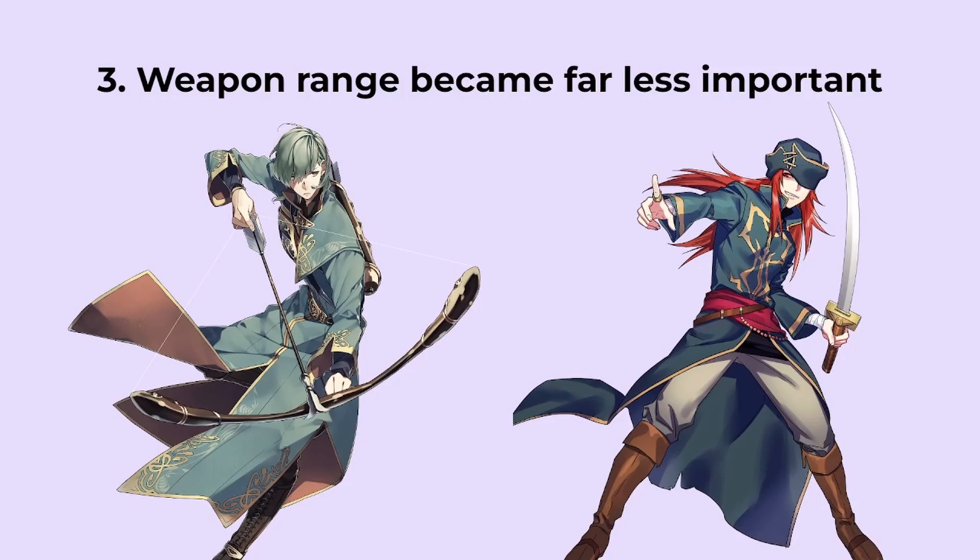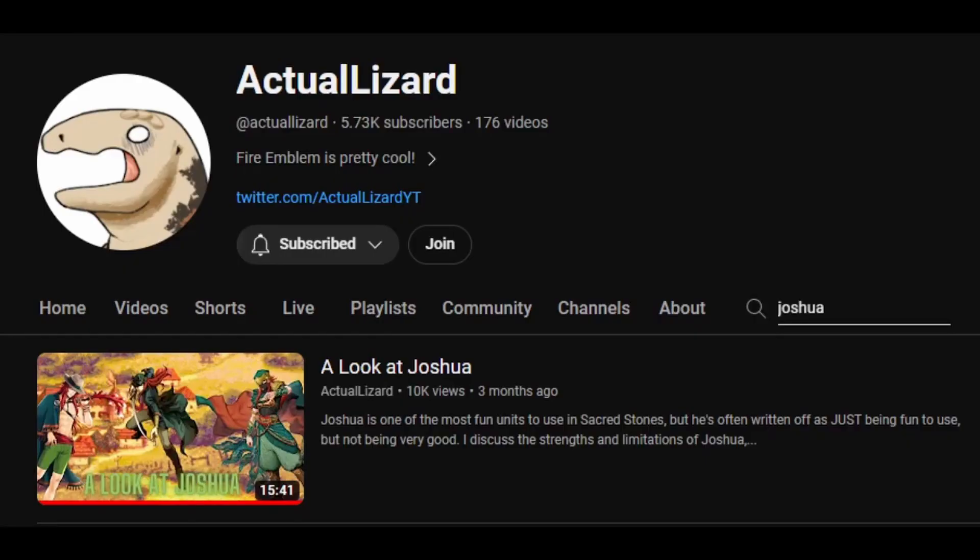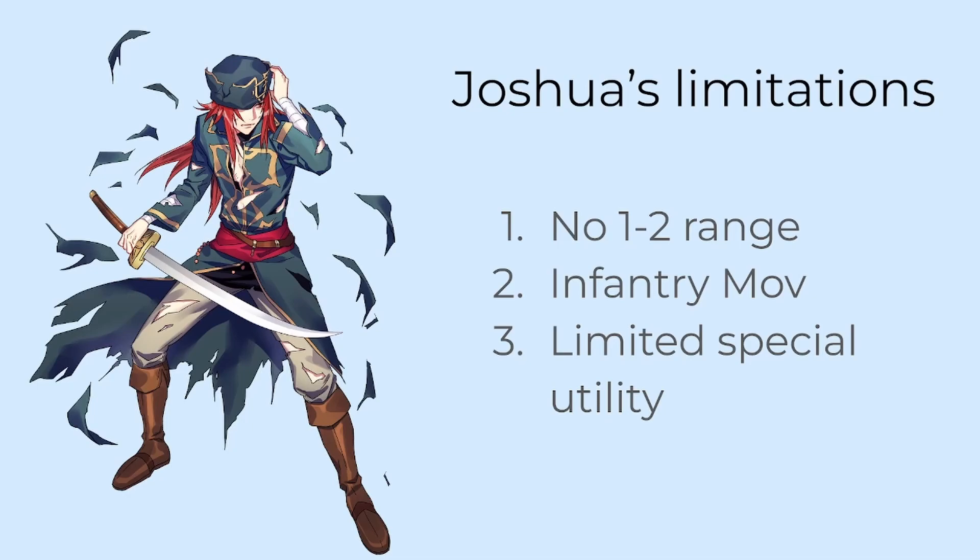Regarding Joshua, he saw a lot of usage and was one of my best units. This I wasn't surprised by, since in a Cephalus FE8 LTC done by Crash Boom Bang, he was in the top three units by wins and battles. He has also been analysed in a video by my friend and fellow FE-tuber, Actual Lizard, on Erica route, which concluded that he is a good but not stellar unit. Lizard's analysis identified what I believe to be the three things that hold him back from being great: no 1-2 range for enemy phase juggernauting — which is not a factor here at all — infantry move, which is less of an issue when the lack of enemy phase counters means we're traversing far fewer tiles per turn on average, and limited special utility. In this playthrough, having exceptional player phase combat was plenty.